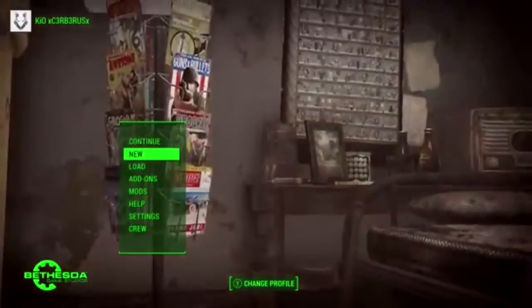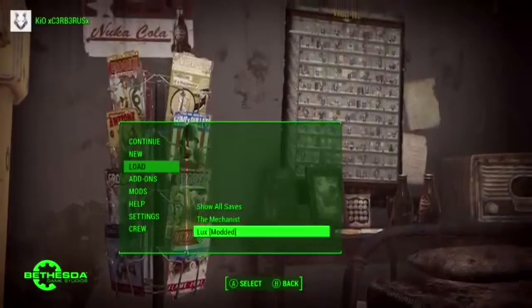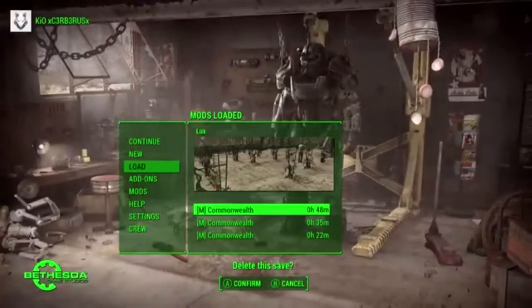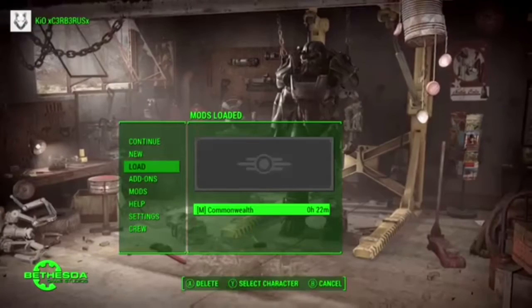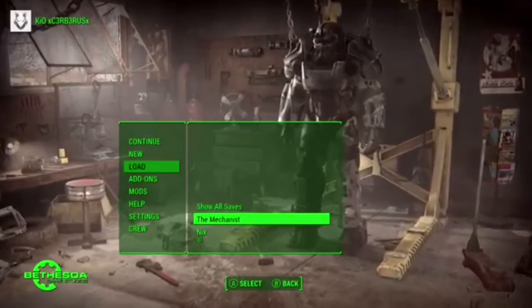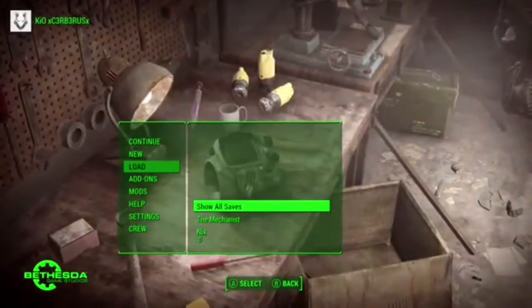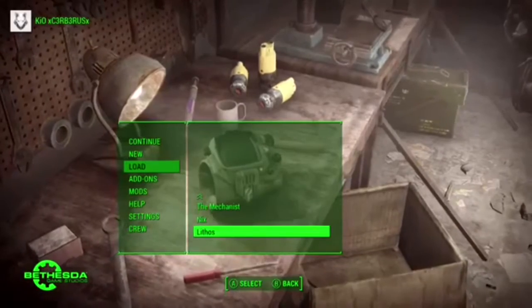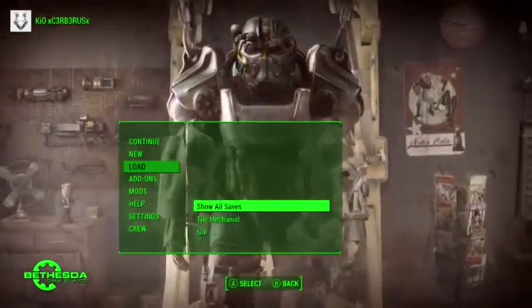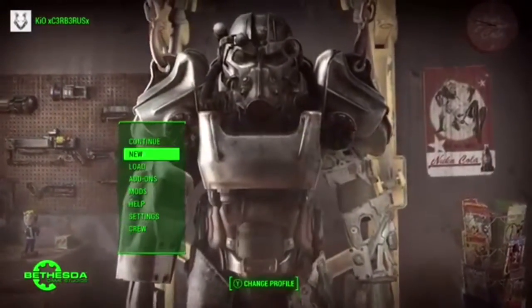Today we're going to be kind of deleting my modded playthrough and starting new. A new modded — not a normal Commonwealth. This Commonwealth is going to be green, with fresh water, clear water. We still have the little enemies, same looking stuff, just a lot of new guns and stuff to play around with. So yeah, let's get started.